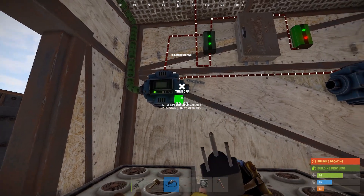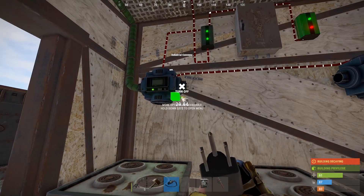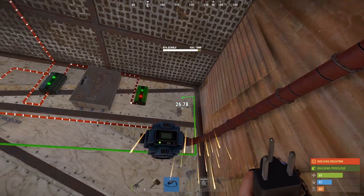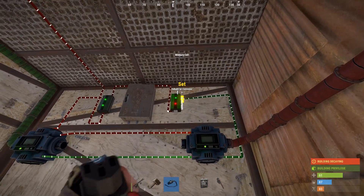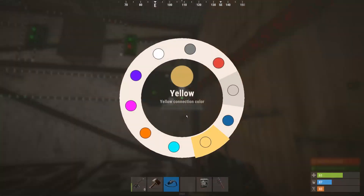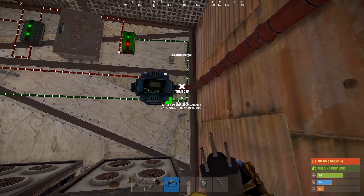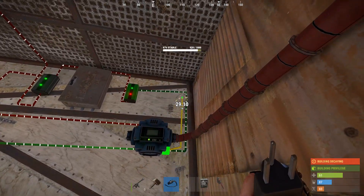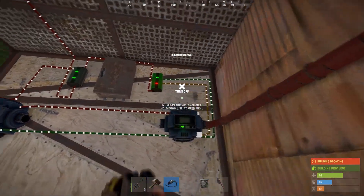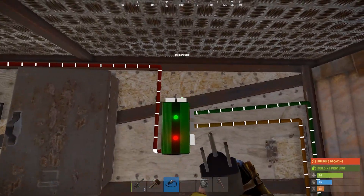We're going to take the filter pass on the first conveyor and run that to the memory cell to set — so basically, when something passes through that conveyor, it will tell the furnaces to turn on. Then we're going to take the fail filter on the second conveyor and put that on reset. When there's no longer ore being pulled through the second conveyor, it's going to shut the furnaces off.